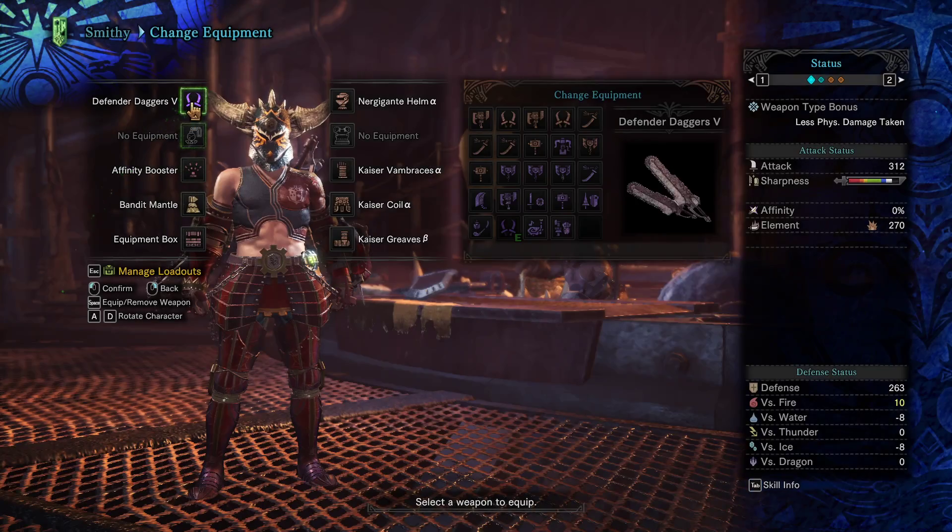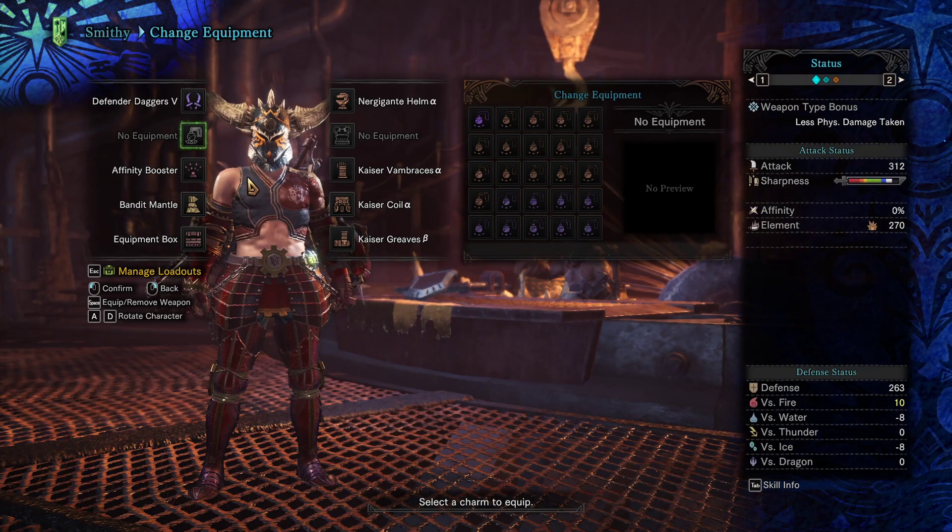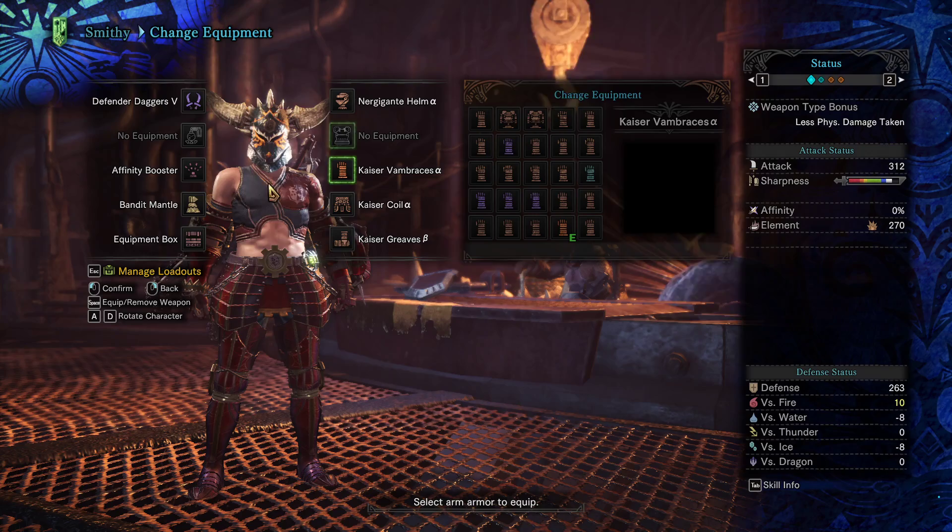That's the general build. The defense, as you see, is okay for sub-16. This is generally what you're going to be running with.